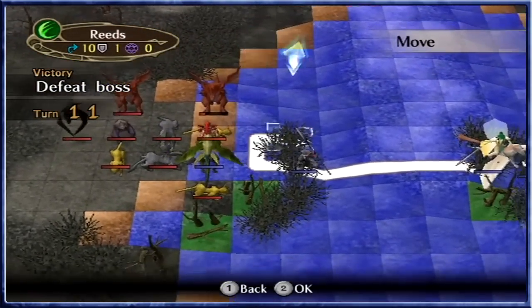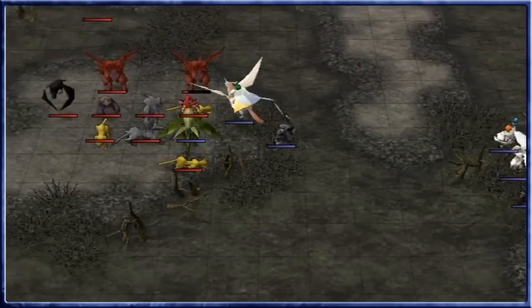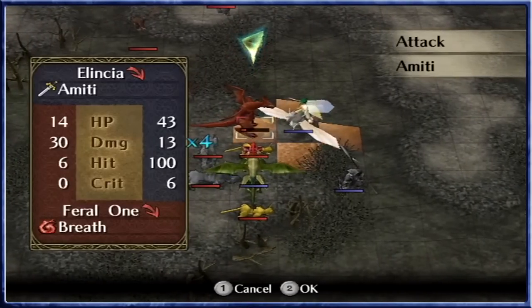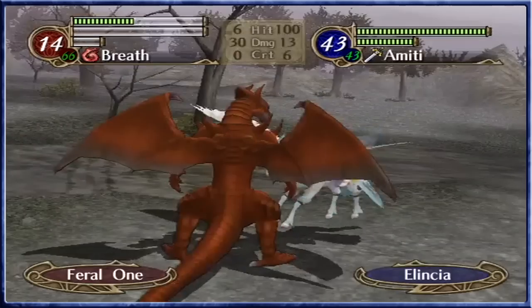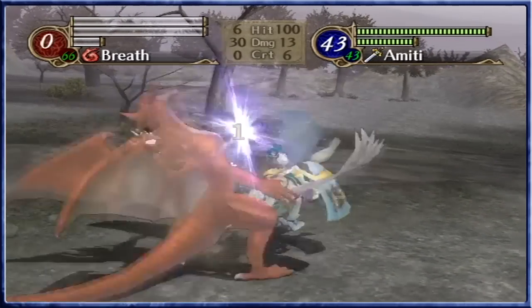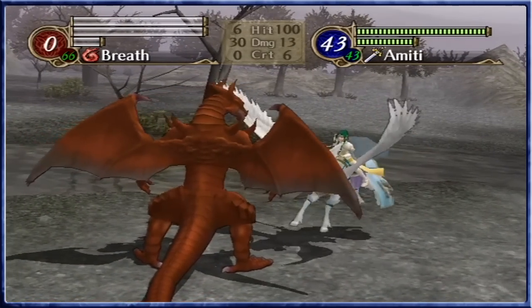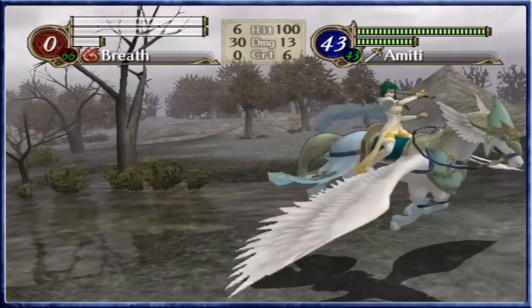That allows Jill to basically move out and kill the dragon if she wants to. We could put Alencia in position to kill the dragon and move back as well — she'll attack twice before the dragon even gets to hit. That's going to lead to another very interesting round of attacks.